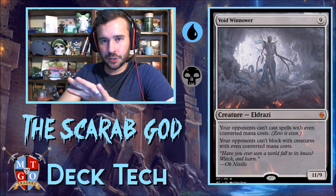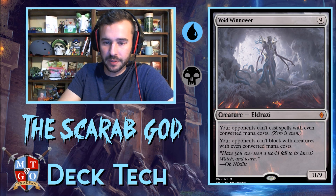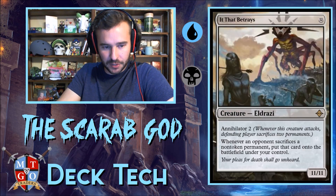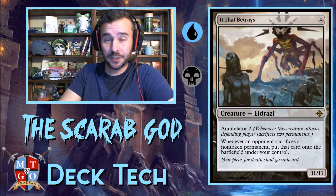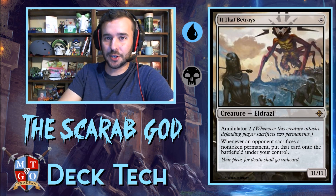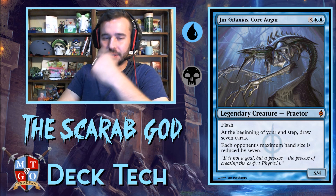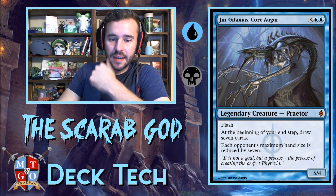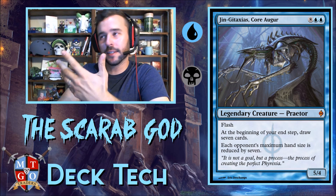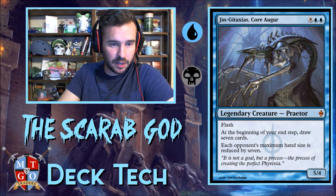Void Winnower is a control-style reanimator target — opponents can't cast even spells, and they can't block creatures with even converted mana costs. We're also running It That Betrays — whenever an opponent sacrifices a non-token permanent, put it onto the battlefield under your control. It's nice to have at least one creature with annihilator. And then we have Kozilek — Black-Blue Reanimator would not be complete without it. Draw seven cards at your next end step, and then each opponent's hand is reduced to seven, putting them on really bad top decks.